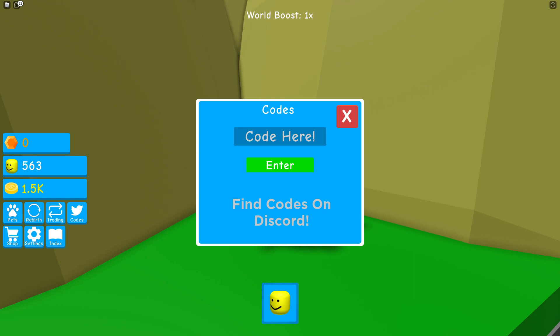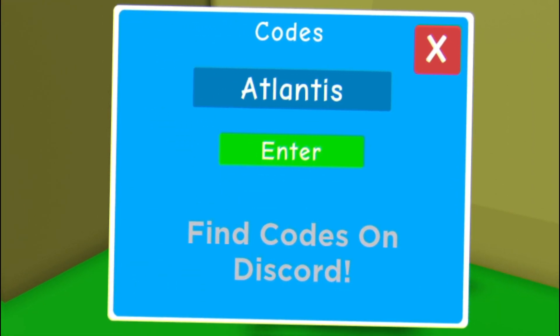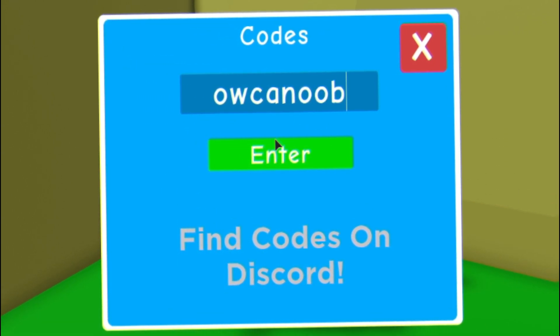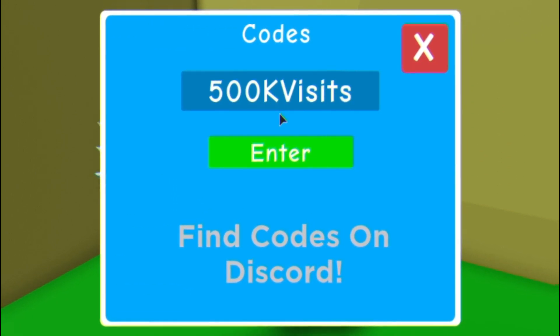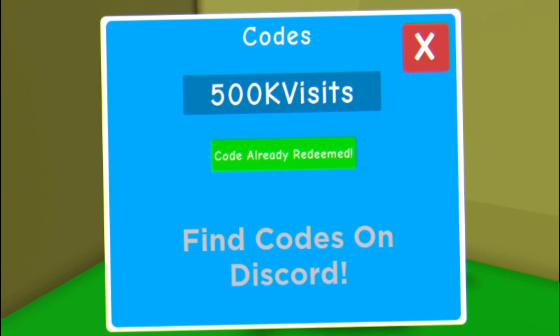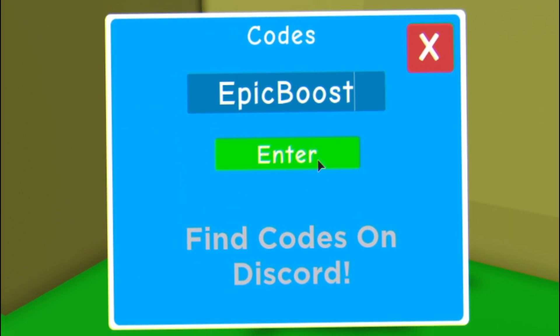Let's go ahead and get into the first code today. It's gonna be the code Atlantis — redeem that code there. As you can see, code already redeemed. Then we have the code Alkanub — redeem that one. After that, 500kvisits — make sure to put that in. After that, EpicBoost — redeem that code.